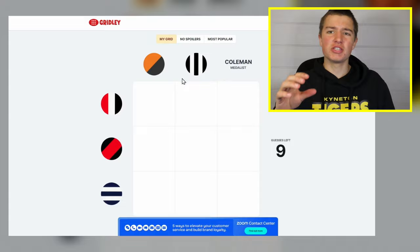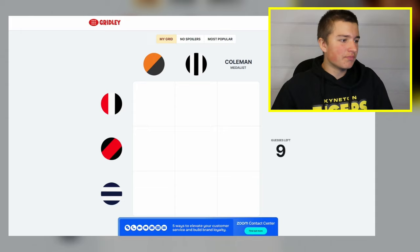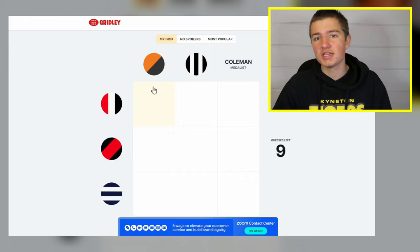So here we are on the Gridley game. As Menza explained, you've got to name AFL players that fit in each category and grid. We've got nine guesses for this Gridley — there are nine grids to answer and nine lives, so if you get one wrong you're most likely done. The trick is to go for the more obscure players, because if you pick the obvious player everyone knows, you'll get fewer points than if you go with a more out-there guess.